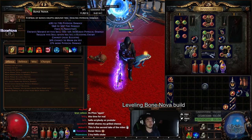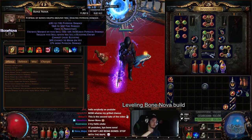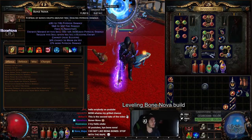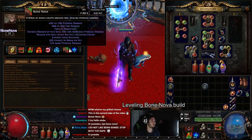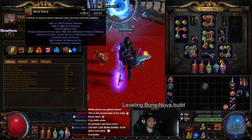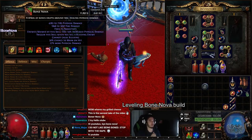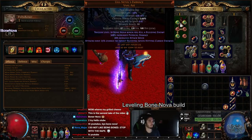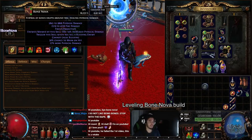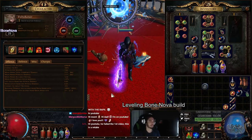It's got the tags for attack, so you can scale it with flat phys, and projectile. Those are the two main things. Now the reason why this is kind of awkward is because when you're playing a melee build you don't use a projectile unless you're Spectral Throw, so you're trying to scale two things that are a bit difficult, which poses an issue. The other thing about Bone Nova is it only originally fires eight or nine projectiles, which is just unfortunately not enough. So you really need to use GMP with it.